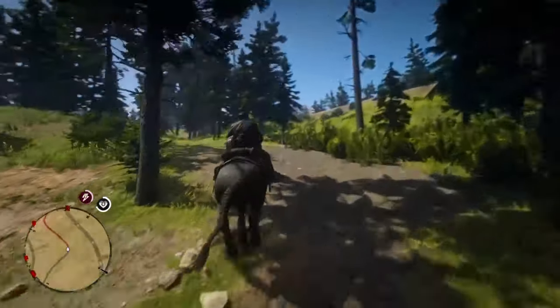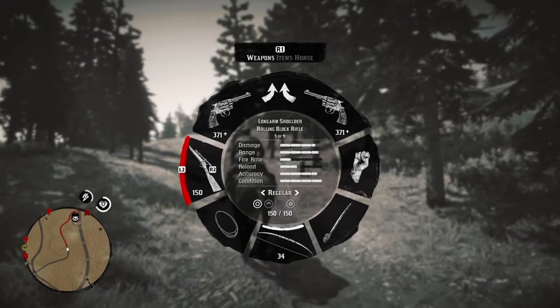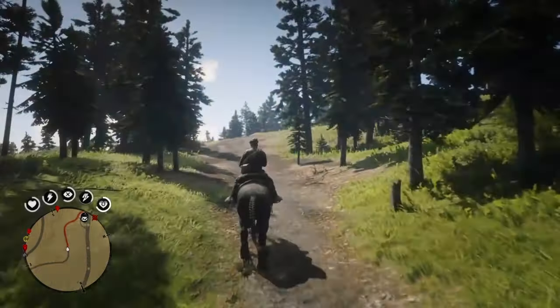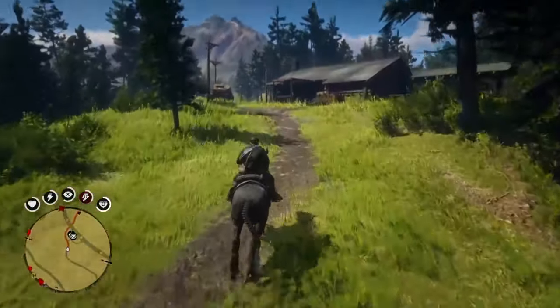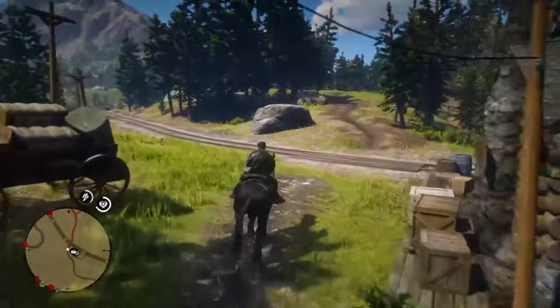Besides this horse there's no all-black horses — no others. You have the Arabian, the Kentucky Saddler, and all of those have the white stripe or white legs. None of them are all black, except for the dappled black chestnut thoroughbred, which you can only get if you have the Ultimate Edition, and that horse has a purple tint to it.